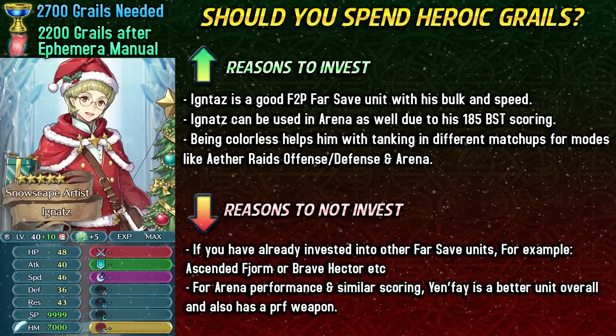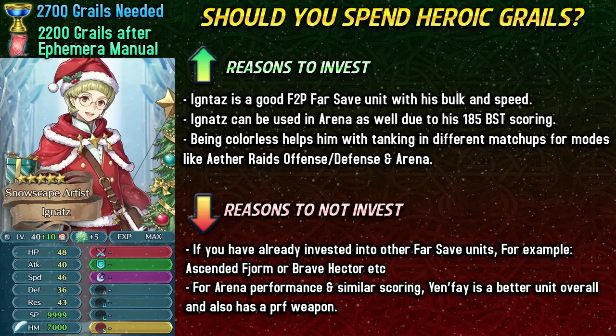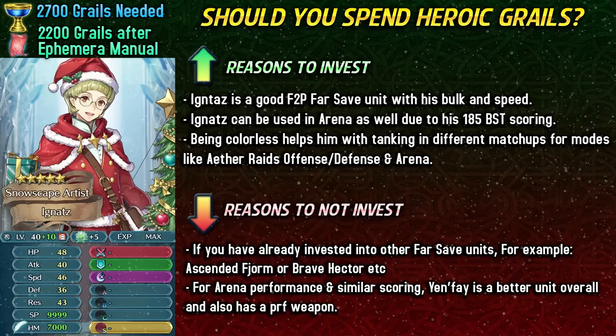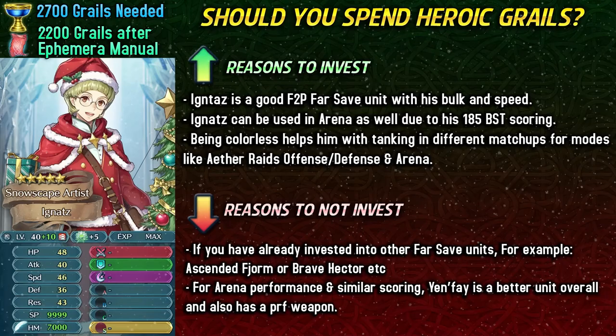On the other hand, if you have already invested into some kind of far-safe unit, or if you have multiple far-safe units like far-safe Brave Hector and Ascended Fjorm, then Winter Ignaz is really not going to be that incentivizing for you because those units are going to be better, are really common, and Ascended Fjorm can even be sparked. They already come with their premium skills whereas Ignaz needs a lot of investment. For Arena performance and scoring specifically, I feel like Yanfei is just a better free-to-play option — he has infantry movement, damage reduction, and distant counter weapons, so he's going to be performing a lot better than Winter Ignaz, who's an armor unit with one movement in the Arena.